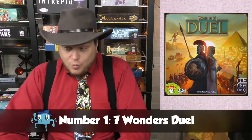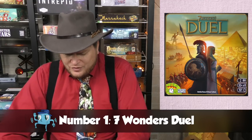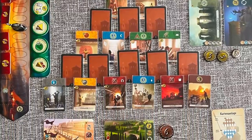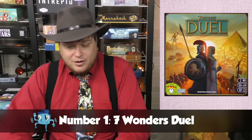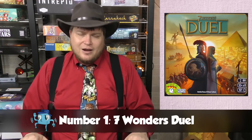My number one game from Bruno Catala is Seven Wonders Duel — another case where he took someone else's design and made a brilliant duel version of it. Seven Wonders Duel is widely acknowledged critically to be better than Seven Wonders. Seven Wonders is a great drafting game — don't want to take anything away from that — but Seven Wonders Duel brings it as a two-player game, changes things up, makes it feel like a real head-to-head match, and the drafting mechanic with cards laid out on the table is just a brilliant design choice.